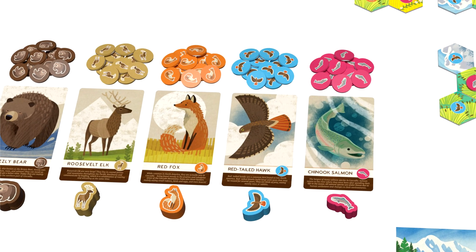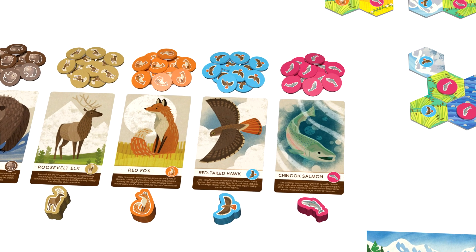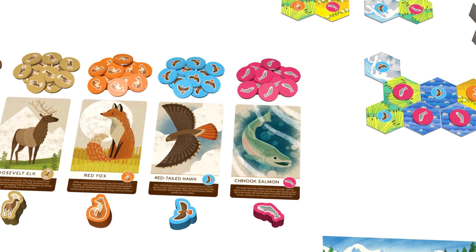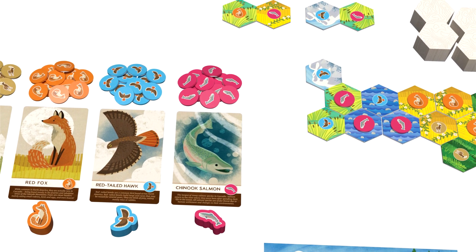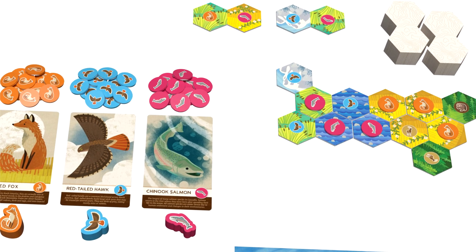It's a stepping stone sort of game that will allow children to learn the basics of pattern matching. Over time, they can use the included wildlife scoring cards with the advanced mode, which requires more complex shapes for each wildlife group.